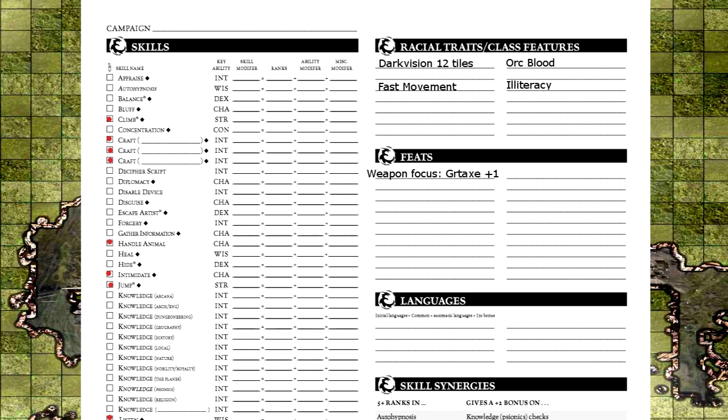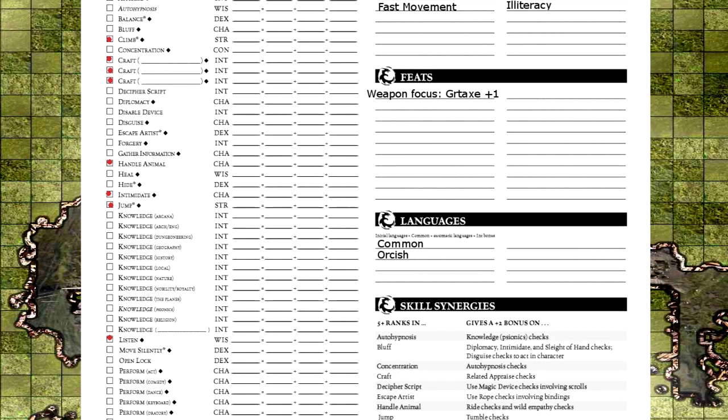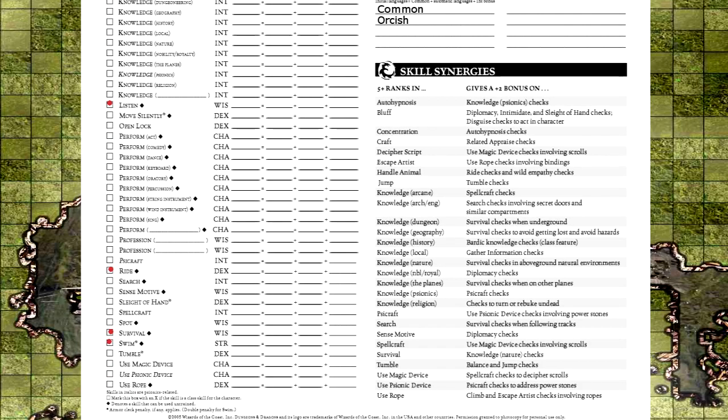For languages, all player characters at least know how to speak common, in addition to any race speaking its own language. You are also allowed one language per point of intelligence bonus — bonus being your modifier. Sadly, Bodan has an intelligence modifier of negative 3, so he only gets his base racial languages. Not to mention he's illiterate, which means I need to spend skill points to teach my half-orc to read. The skill synergies on the bottom are self-explanatory — just remember they only apply once.